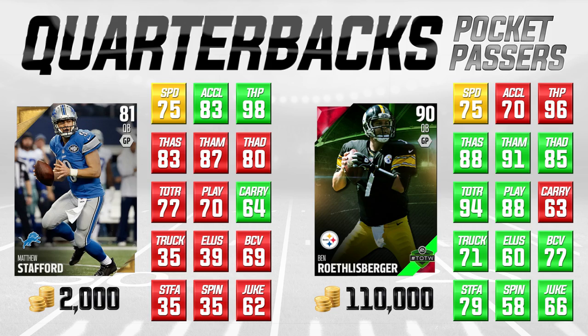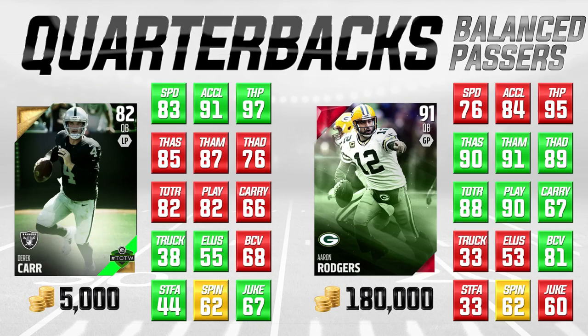Let's talk about our last group of quarterbacks — what I call balanced passers. That doesn't mean they're amazing at everything, but they're good in pretty much everything. On the left-hand side of your screen you're going to see Derek Carr — this is Team of the Week Derek Carr from a couple of weeks back — and we're comparing him to the base set Aaron Rodgers Elite, one of the most popular players in the game with multiple MVPs, at 180,000 coins. If you're somebody that doesn't have 180,000 coins to burn and you're just looking for an acceptable quarterback that can do a decent job, I really think you can find this Derek Carr, and he's going to do a good job for most people.